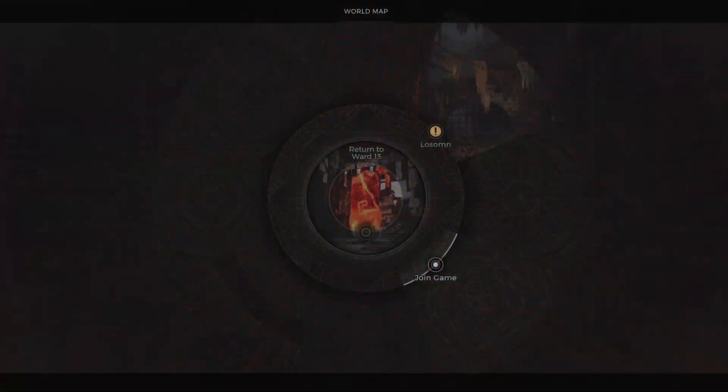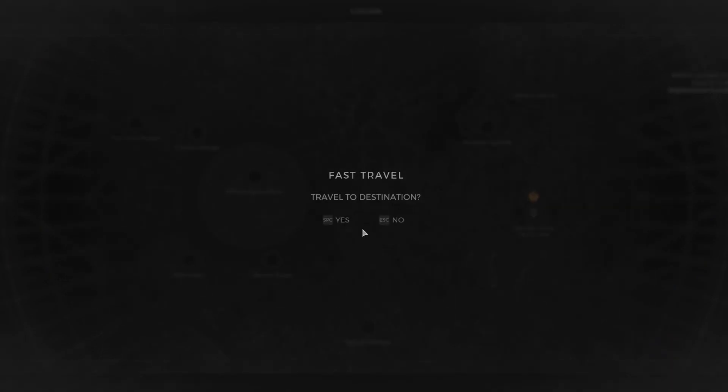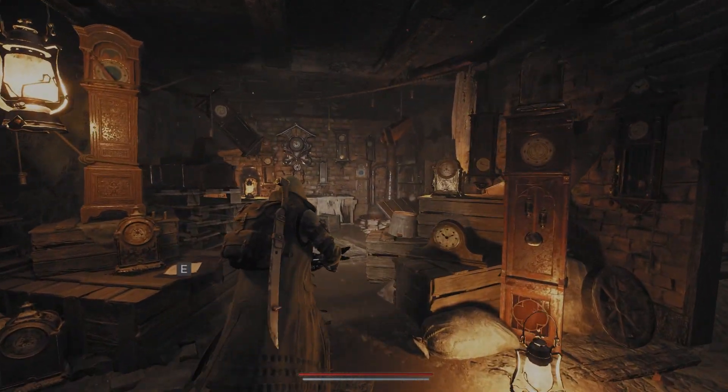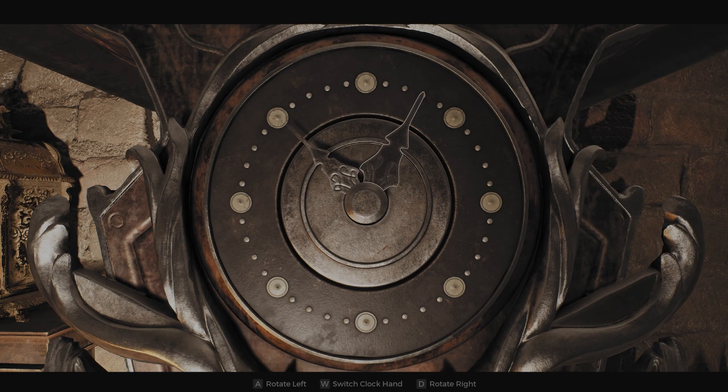Once you get the time, you're going to head over to the Lamarck District. This area is really small, so it's hard to miss the house that we're looking for — it's a run-down house with a basement full of clocks. Run to the clock on the back wall and input the time that was on the Clock Tower previously. Remember, yours could be different.